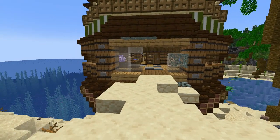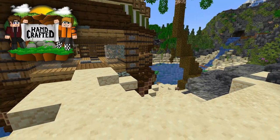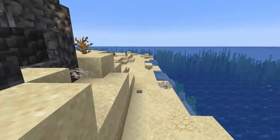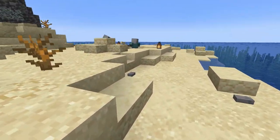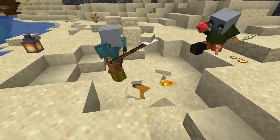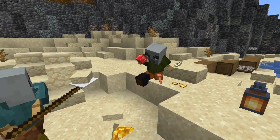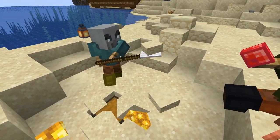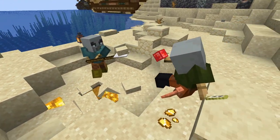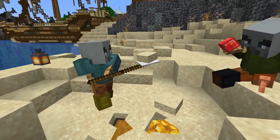I've been searching for clues as to where the pirates who crashed this ship went since it landed here on the server, and I think I finally found them. Look at this little hidden section of the island. We've got a couple of pirates digging away. That guy there must be the captain — he's got a peg leg and he's inspecting the gems. Meanwhile this guy's doing all the work. These are two of the worst pirates I have ever seen.